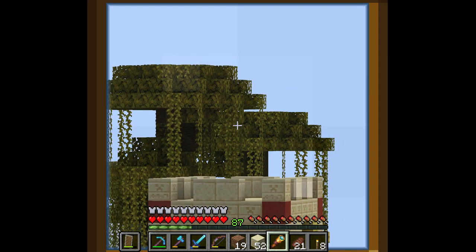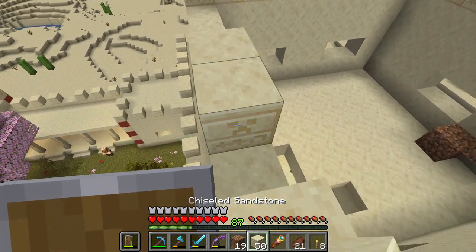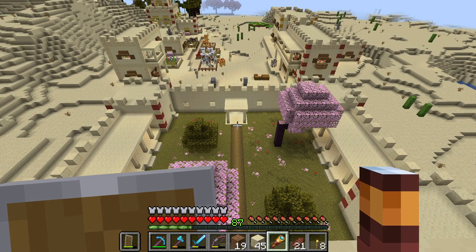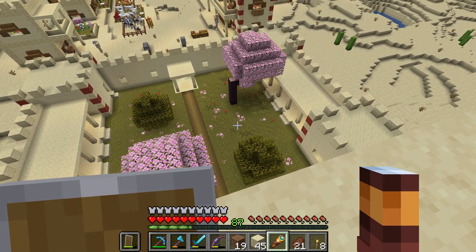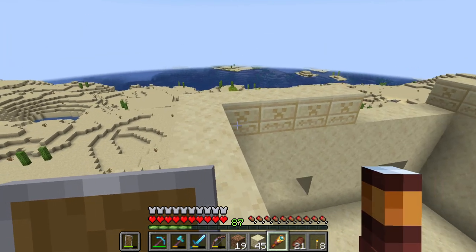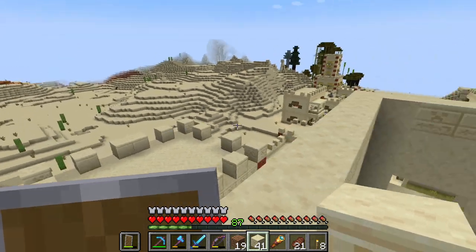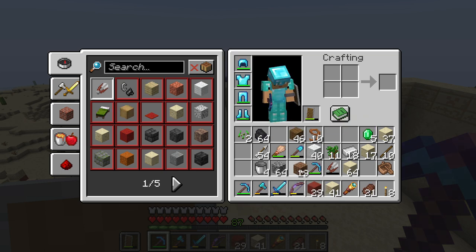Those giant spruce trees feel out of place here — they don't match the desert at all. Those jungle trees, however, seem to match — they remind me of palm trees. I'm still wondering if we'll ever get a desert update with palm trees. We have our first villager exploring the palace! What about adding a bell into the garden, maybe a little fountain or sitting area with a small statue — like an armor stand with trimmed armor — and then add a bell there.